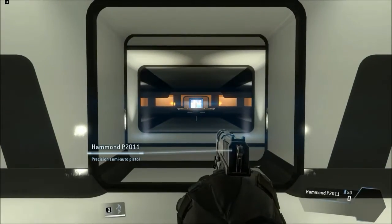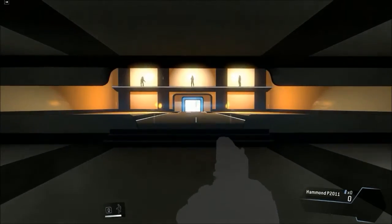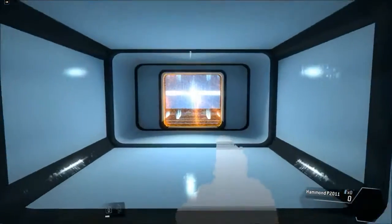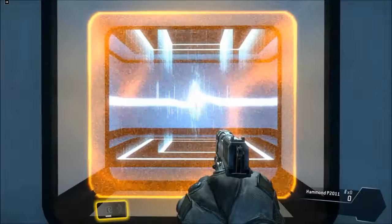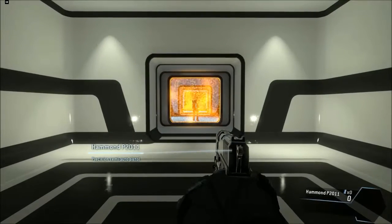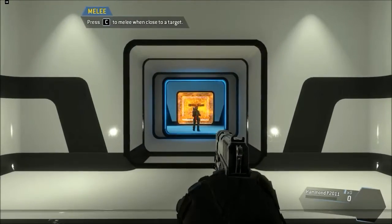Cloaking — making yourself nearly invisible — is essential to pilot survival. Well done. Cloaking does not last forever. Look at your cloak meter on the bottom left of your screen to monitor your remaining cloak time. In close quarters situations, you can kill silently with a melee attack. Get close to the target to melee.